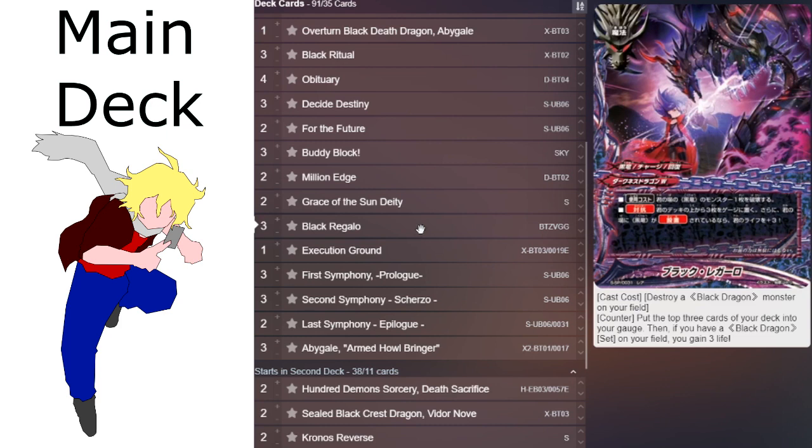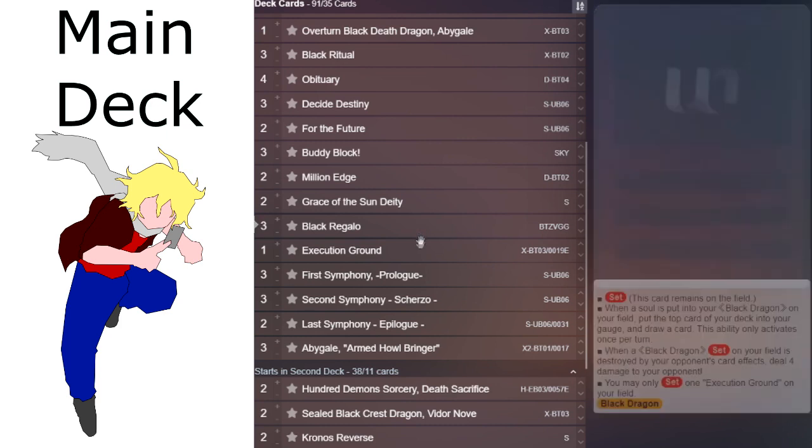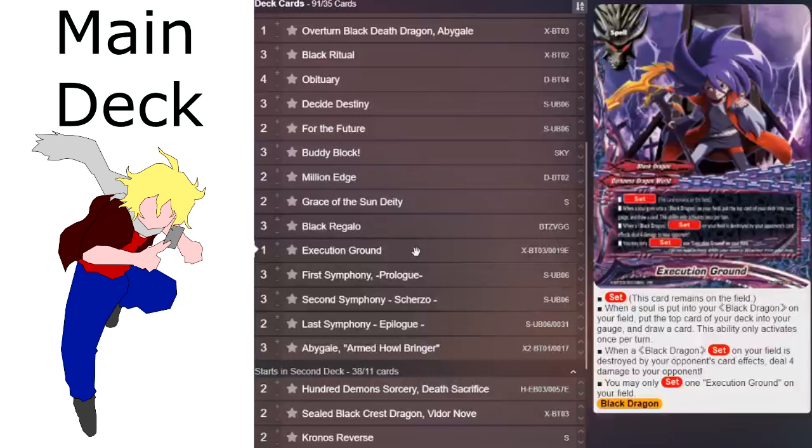Once you have all 3 symphonies out, you basically just put your opponent's life to 3, they can't gain any life to get out of it, and it makes it very hard for them to destroy your cards, so that way it makes it hard for them to recover.